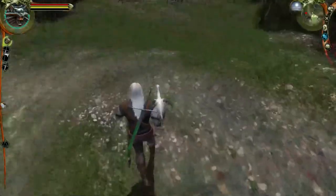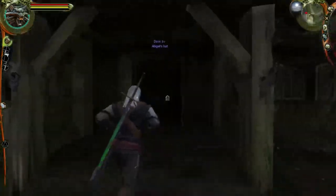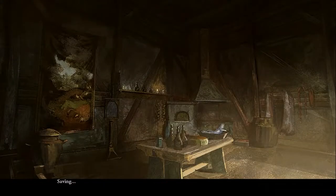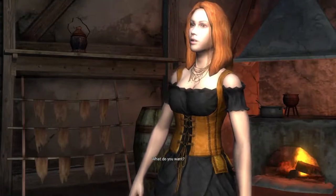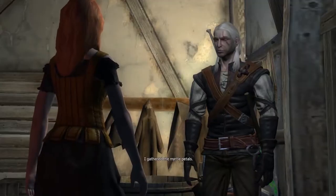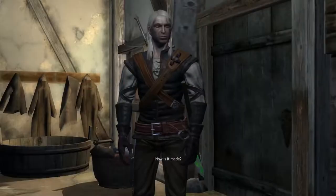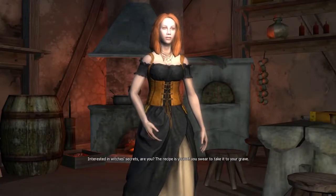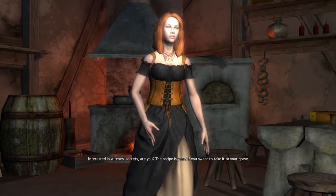It won't let me attack the ducks. Abigail and Alvin are probably awake - we didn't even talk to Alvin when we were in here. What do you want? I gathered the myrtle petals. Excellent - now to prepare the potion. How is it made? Interested in Witcher secrets? The recipe is yours.